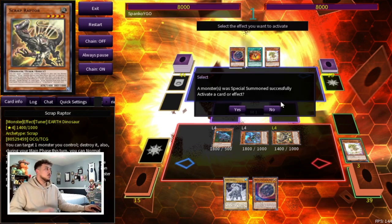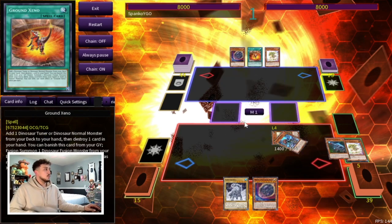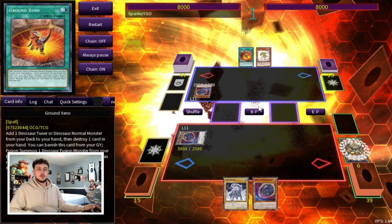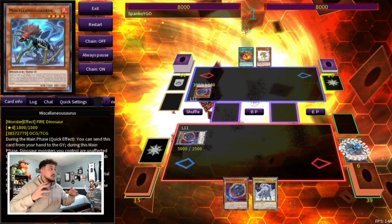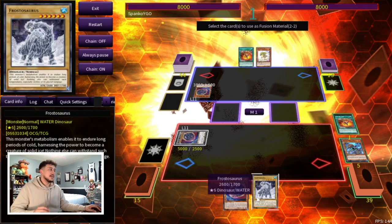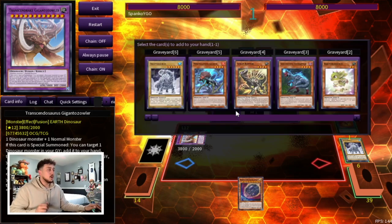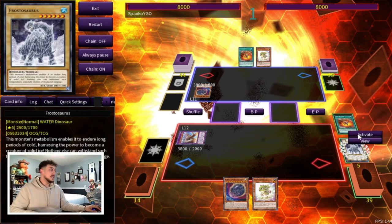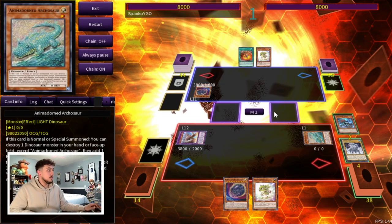At this point our opponent can now use Nibiru. Let's say they activate it — our whole board is gone, they summon the Nibiru token and we get their token. We have no access to a summonable monster in hand. Now we're going to abuse Ground Xeno's effect to summon our Transcendosaurus fusion monster — I can never say the name. We use its effect to add a card back from our graveyard to our hand. In this case we add back the Baby Sarasaurus, and because we still have Misc in the graveyard we have access to Archosaur.